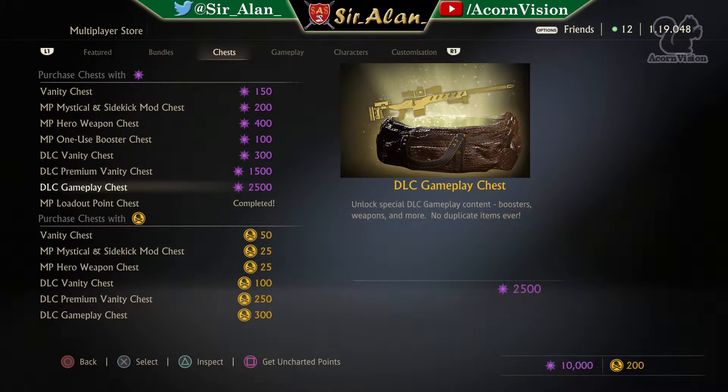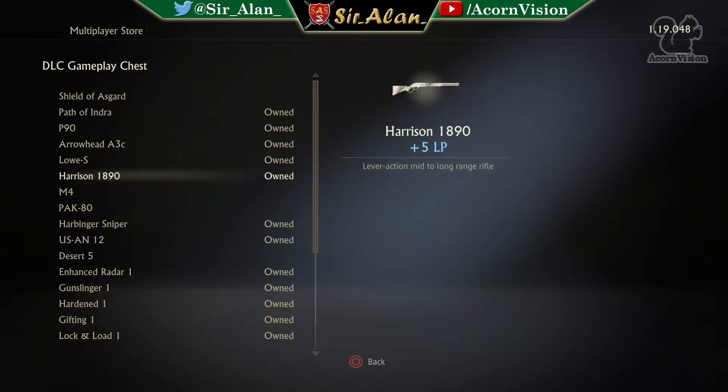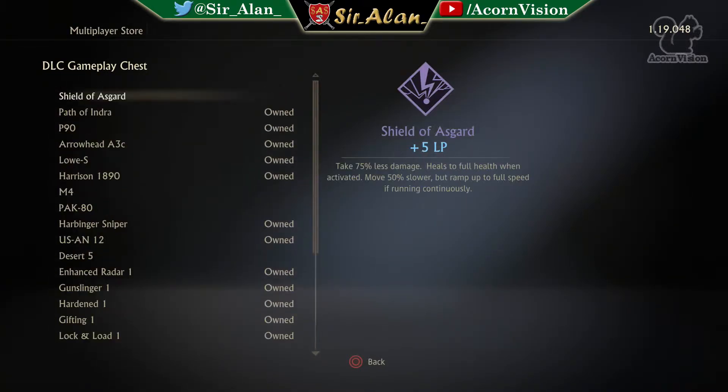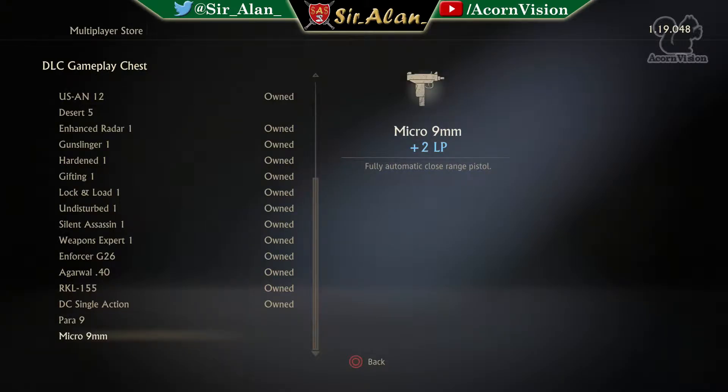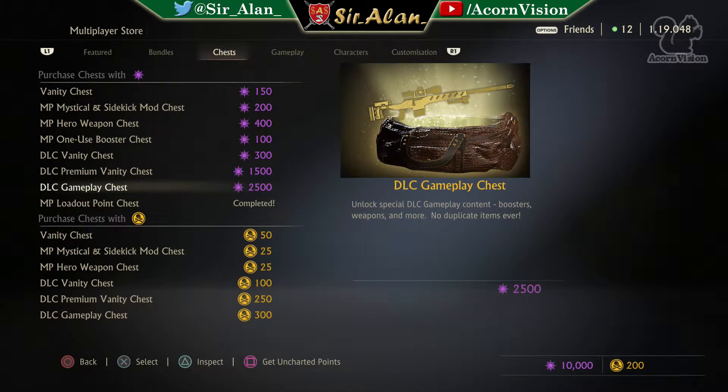I've got 10,000 exactly in my bank account, so that means I can buy four chests exactly. If I inspect it, I still need the Shield of Asgard which I don't really care for, the M4 which I do want, Pack 80 which I'm interested to try, and the Deagle I could leave without. The two at the bottom I definitely want to try out as well. Ideally I'd get the M4, the Pack 80, and the two pistols out of the 10k I'm about to spend.